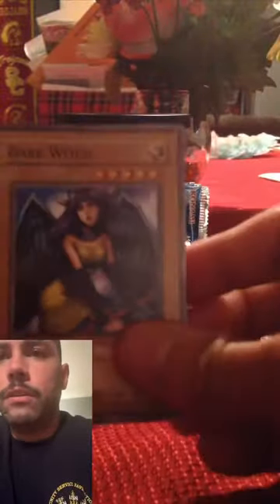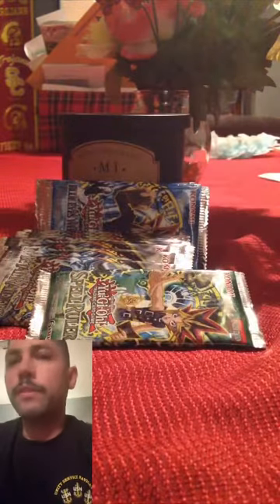Fairy Hand, Mystic Tomato, Jigen Bakudan, Wall Shadow, Giant Turtle, Peacock. Two more Spell Ruler packs: Dark Witch, Sonic Bird, Psychic Kappa, Curse of Fiend, another Mystic Tomato, Final Destiny, Fire Kraken, Taylor of the Fickle, Performance of Sword. Two Mystic Tomatoes in a row.